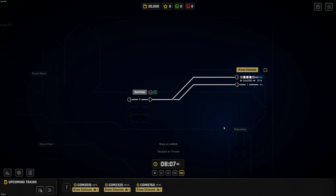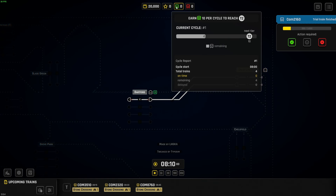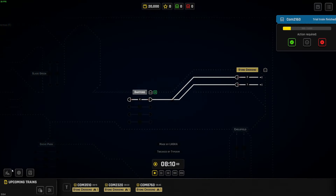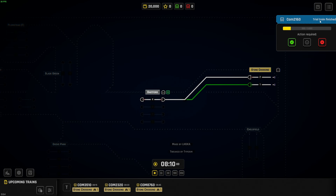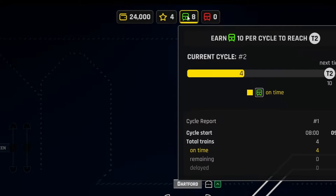By sending the train back and forth without delays we earn money, and we also get green and red experience points based on the contracts we're fulfilling. These can be used towards upgrades such as auto-accepting trains, automatic routing, extra stations, the ability to build tunnels, and shunting sensors. We also have our money shown at the top. Our first train has just finished its trial — we can accept it, and it will be added to the schedule to run every hour.